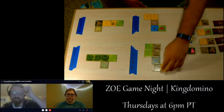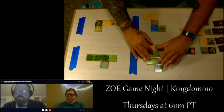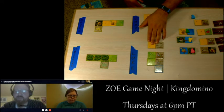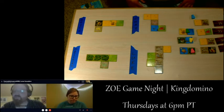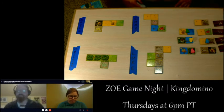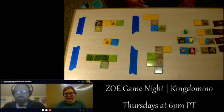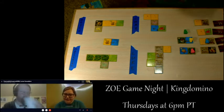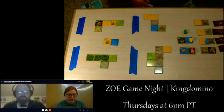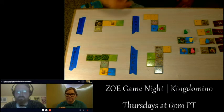Luke repositions to keep the swamps together and keep options open. He takes tile three. Madeline places her grassland tile underneath the wild card with the crown touching, choosing the grassland and water tile. She places it so the grassland connects, and picks the top grassland and water tile next.